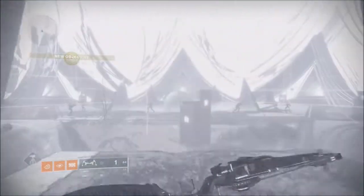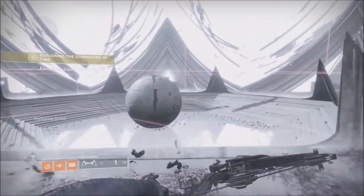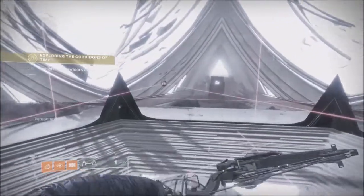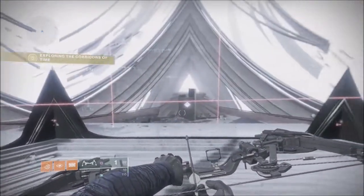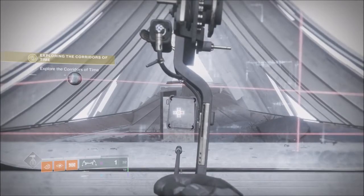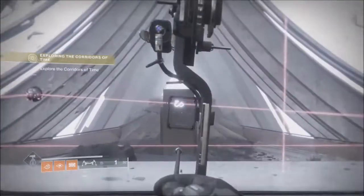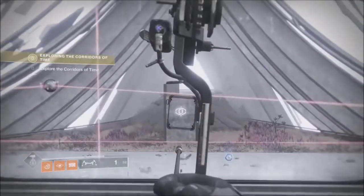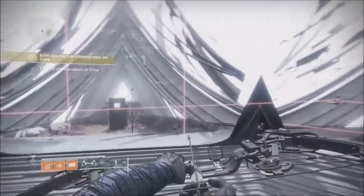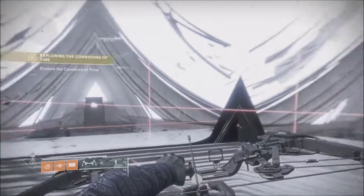When we get to the first area I'll clear all the enemies out and then show you the codes. Each of these doorways has a pillar in front of it with a symbol. There are five relevant symbols: plus, diamond, snake, clover, and hex — which stands for hexagon.